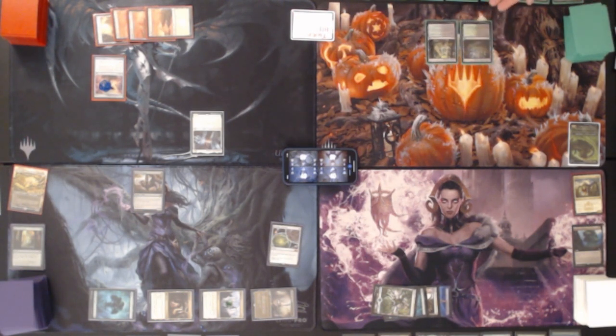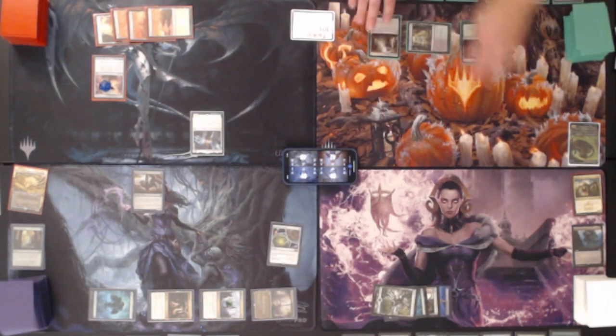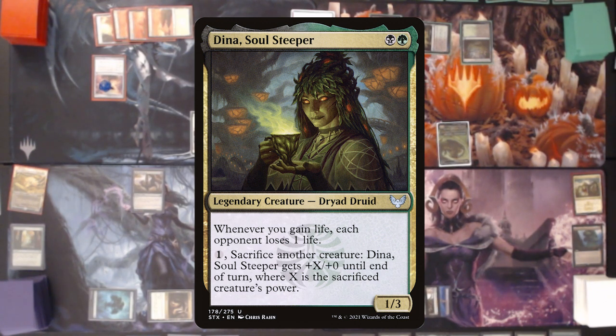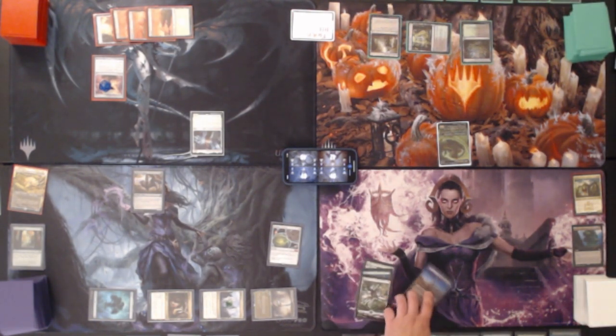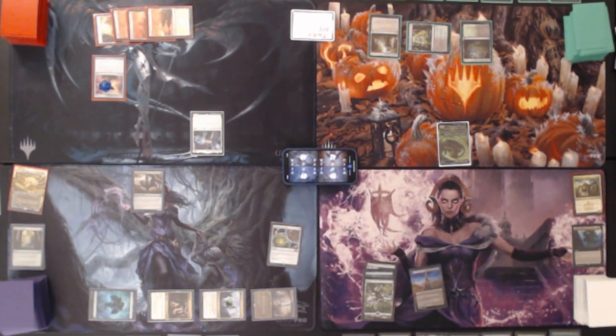Over here we have two lands. One's Golgari Rot Farm so we bounced the Radiant Fountain that we had played earlier and gained the life, so I will play that again, gaining two life again. Tapping Golgari Rot Farm to play Dina the Soul Steeper — a 1/3. Whenever you gain life each opponent loses a life. I have two mana left but no two drops so we will unfortunately pass. I've been learning that my average mana cost always ends up around three, meaning I have a bunch of fives and sixes that clog up early game.